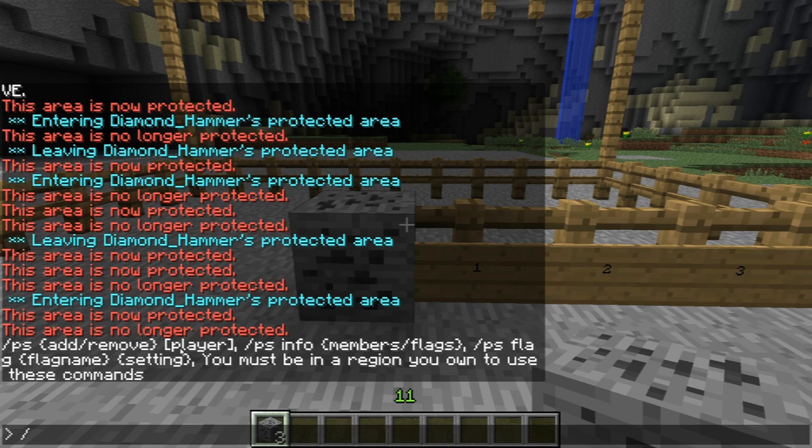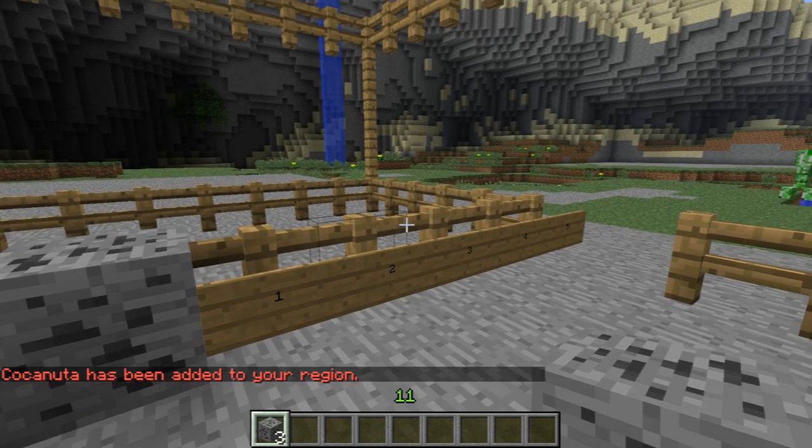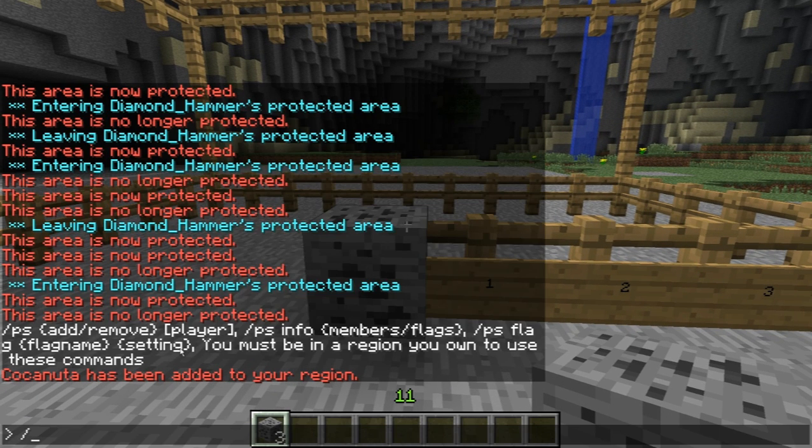For example, if I want to add coconut to my list of friends — people that can do something — I've added him to my region and it gives a message confirming that. I can just as easily remove him using the ps remove command.